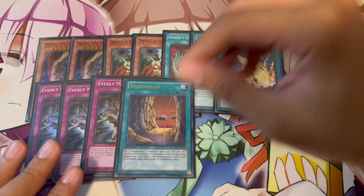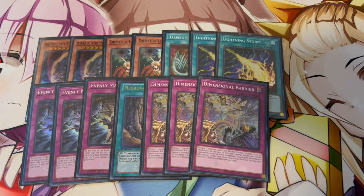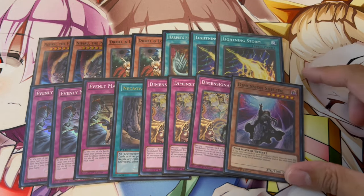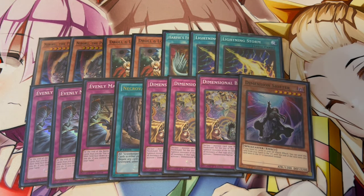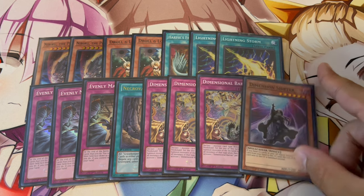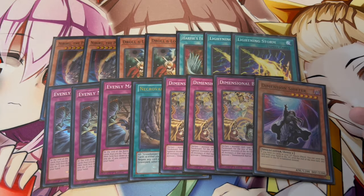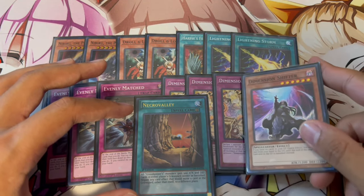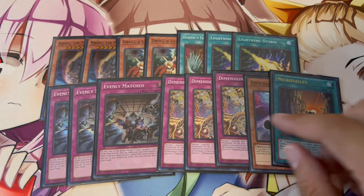We're also playing 1 Necro Valley for graveyard decks. Instead of ending on Secret Village you can end on Necro Valley, which is absolutely insane. 3 D Barrier is good into the Tempai matchup, into Branded, into any Pendulum mirror — it's good into so many things. And lastly, we're playing 1 Dimension Shifter. Shifter might seem odd, but all Pendulum decks lose really hard to it. We're siding it in against Shifter decks like Ashened, Tempai, or Mimighoul so that we can Crossout it — it's essentially just a Crossout target. Use this as a template; two cards I always recommend regardless of format are Shifter and Necro Valley.